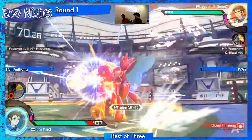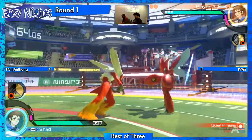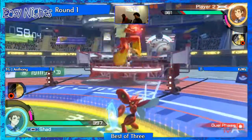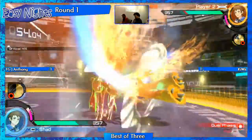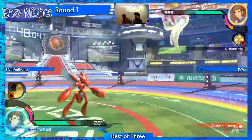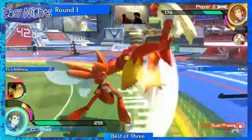Craig's really holding the pressure with projectiles. Anthony's going for the high jump kicks — that's the thing with Blaziken: his A attacks, especially in dual phase, have recoil damage. Even hitting a Brave Bird like that, Anthony himself takes damage. That's the trade-off and why Blaziken isn't directly a power character — he damages himself too.